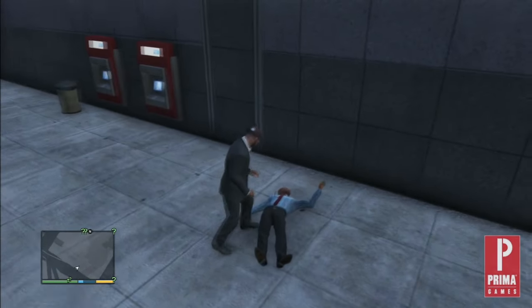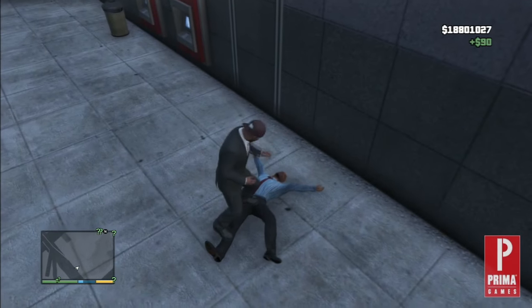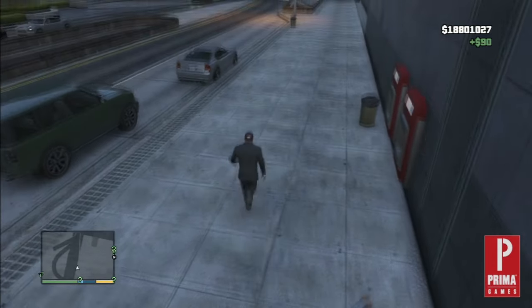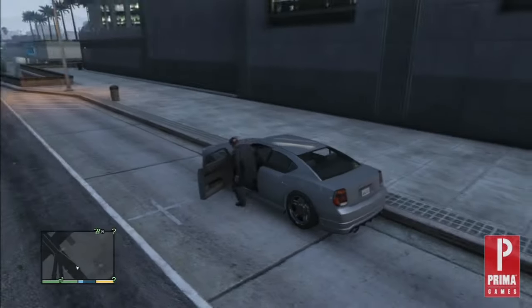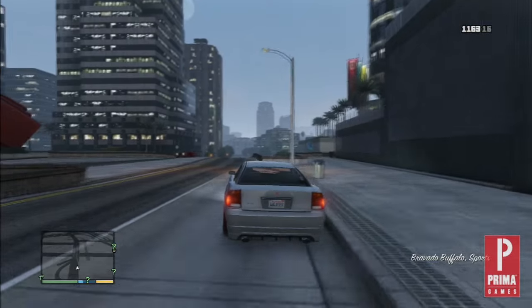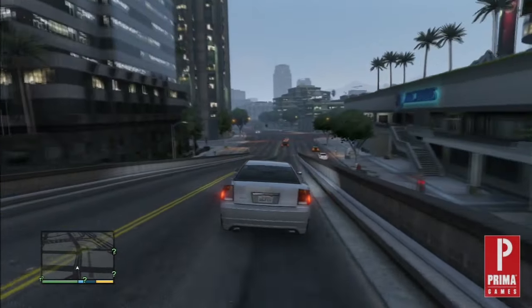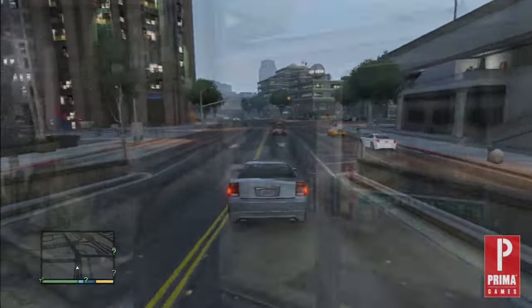The best strategy when robbing a person is to use a blitz attack with your fists. Using a weapon makes noise, noise draws attention to you, and the cops aren't usually far behind. By going the silent route, you are much more likely to get away without a wanted level. And let's be honest, for the minimal payout you'll be getting mugging someone, a wanted level isn't really worth it.